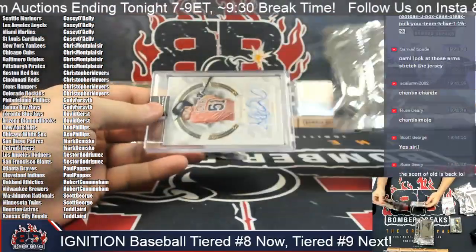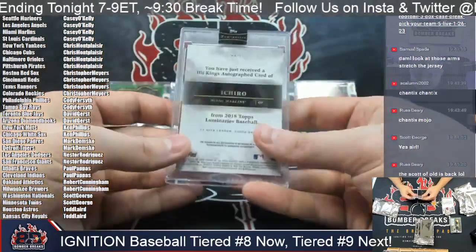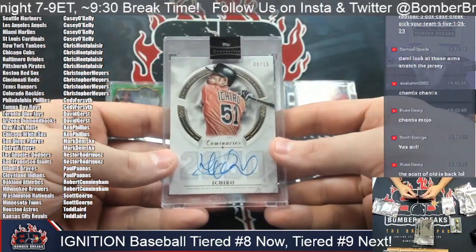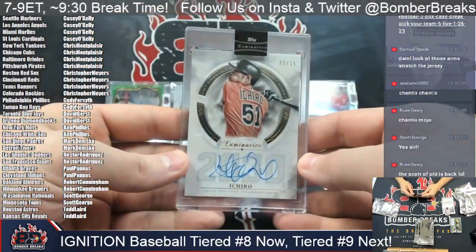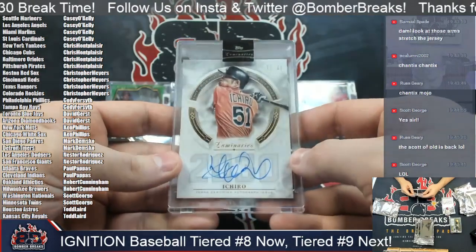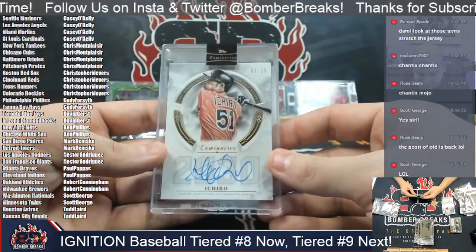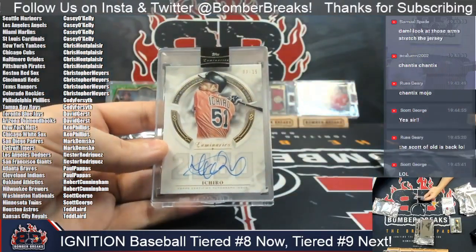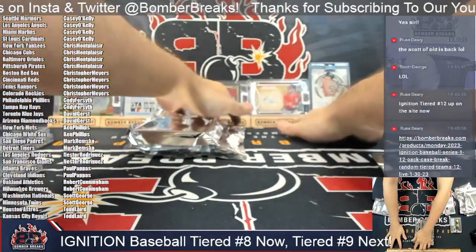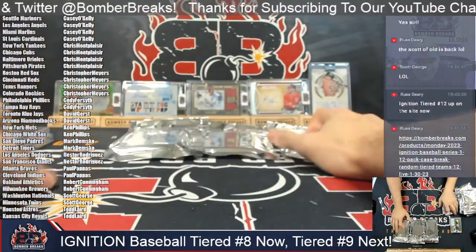Next up, we've got — wow — 9 out of 15 from Luminaries. As a Miami Marlin for Casey, it's Ichiro! Ba-ba-ba-boom! And he's got Seattle, so there's no hard feelings there. That's what I like to see. Nine out of 15, Ichiro on-card autograph. 2018 Luminaries — fire! We've got three more hits still to find. This is crazy town.